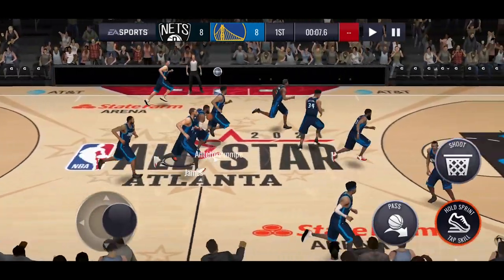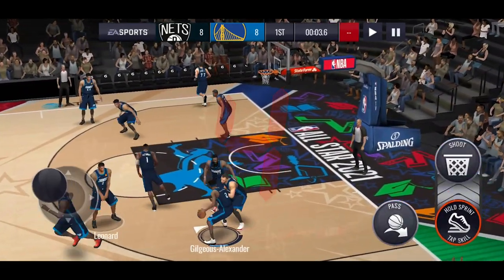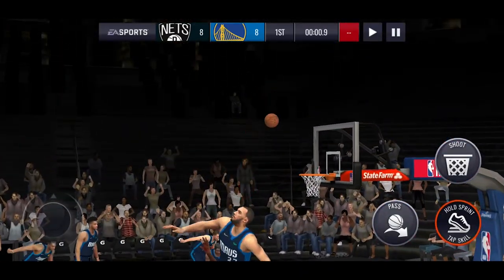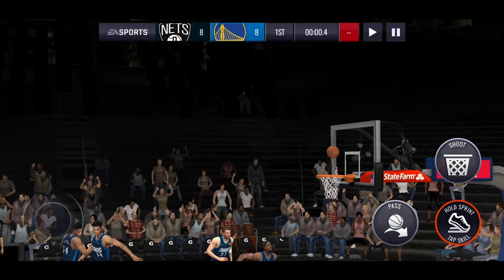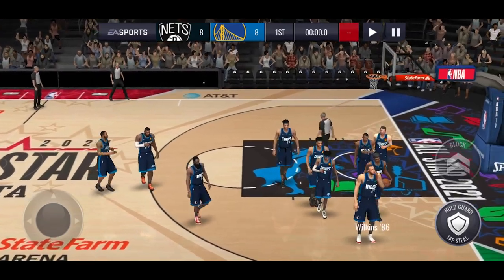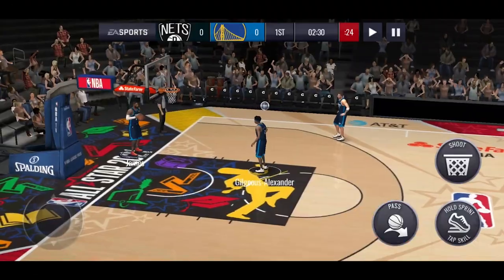We're going to try a mid-range — he goes in for the layup and gets blocked. Let's play the ball to Shea, see if he can knock down a good mid-range shot, maybe get a buzzer beater. He's trapped there — that was a dodgy release, and he misses it. He might have made it with a better release. We're going to hop into another game.